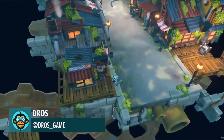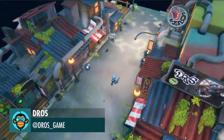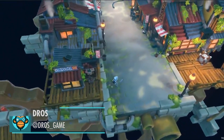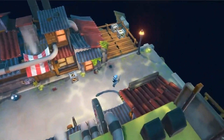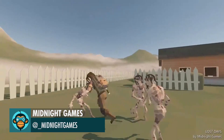The alleyway under Nethertown has many odd characters to chat with, like Dross. Made a combat system a lot smoother by Midnight Games.